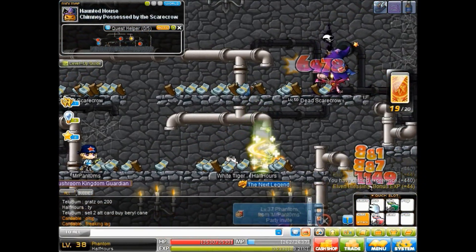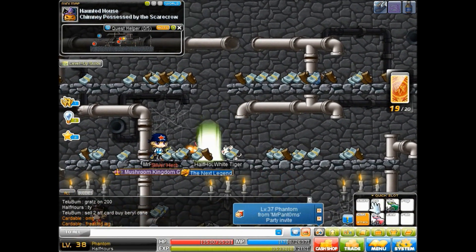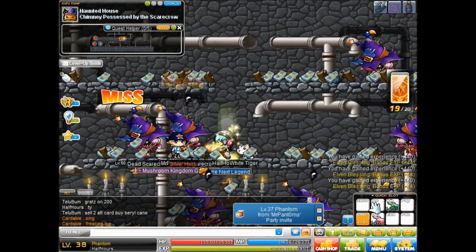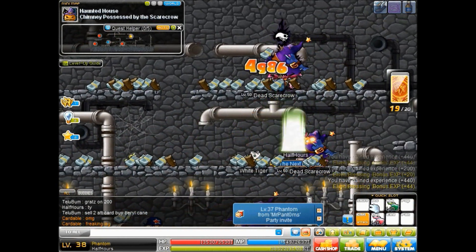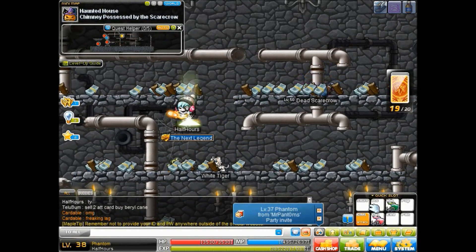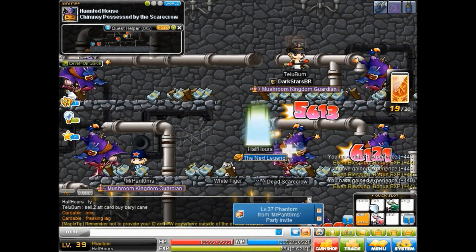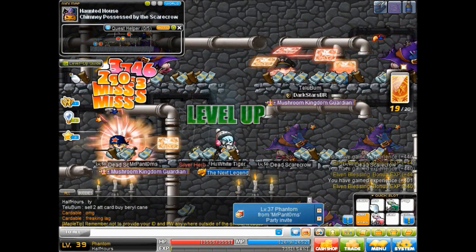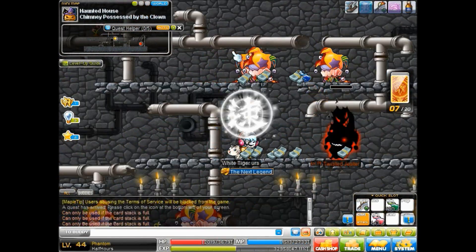Once you get to level 30, you should go to Scarecrows in New Leaf City. They're in the Haunted House and they're extremely good EXP for their level, but it's going to be very crowded. A tip: you should steal Heal from a Cleric, Priest, or Bishop — it's almost like a full map attack, does decent damage, and also heals your HP. So steal Heal when you train here.